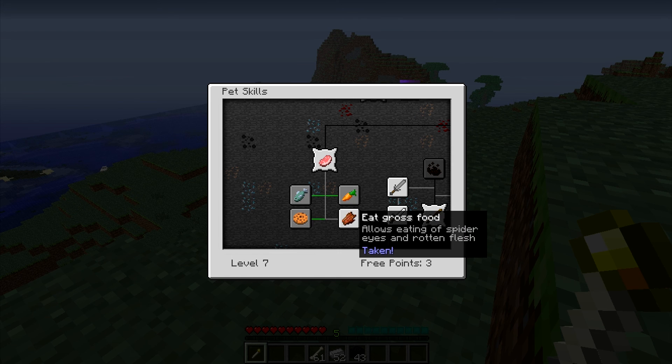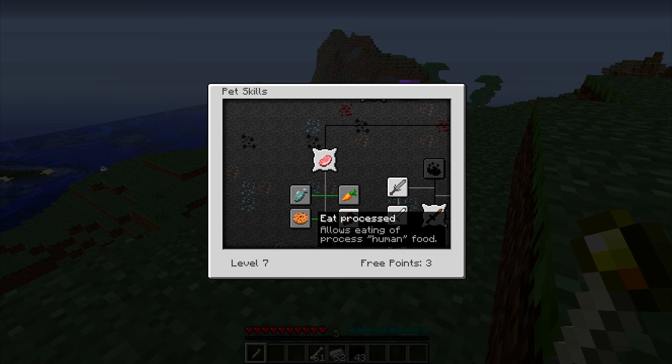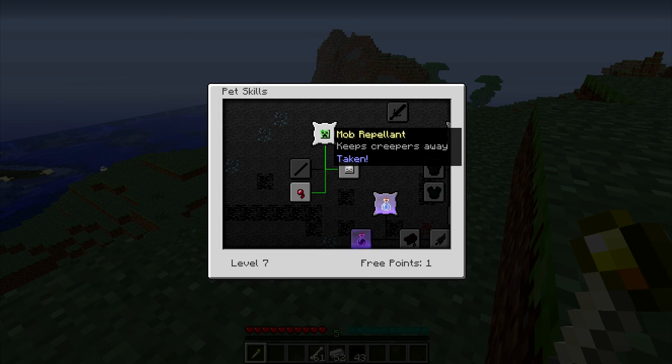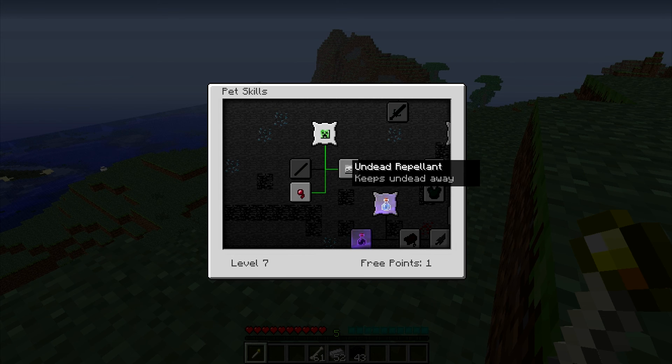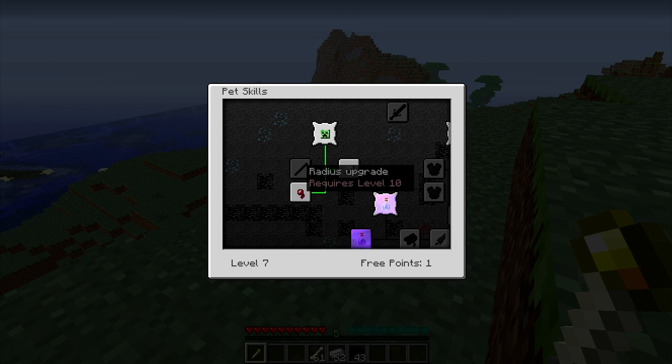Eating gross food allows you to eat spider eyes and rotten flesh — I've taken that. And I'll take processed food as well. With each of these little things they'll do their own stuff. Now the mob repellent — if I click that I can get some stuff. It'll keep skeletons away, spiders away, the creepy crawlies away, and the undead away. And this is a radius upgrade so you'll get a higher radius.